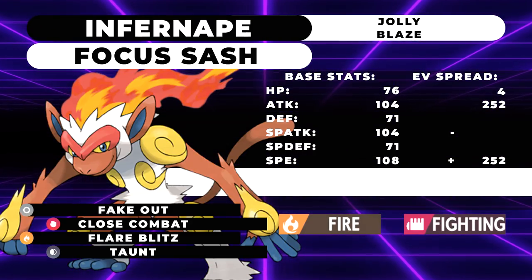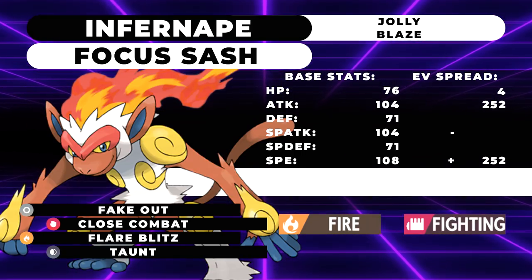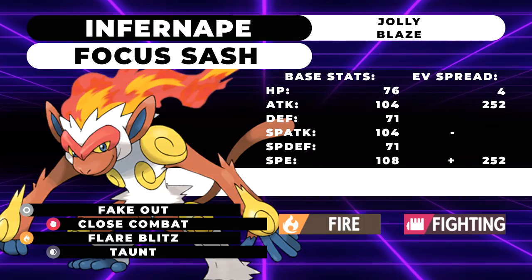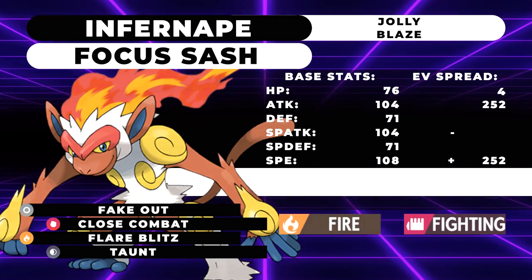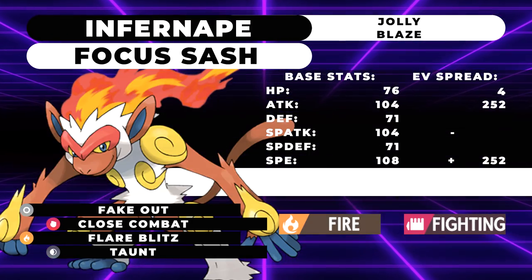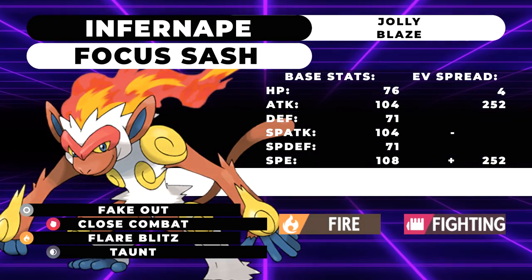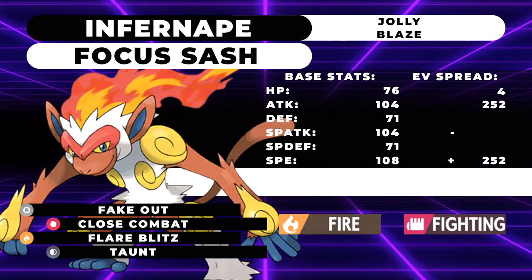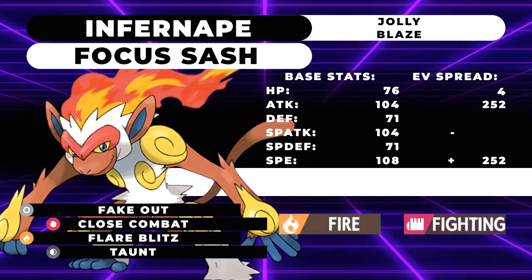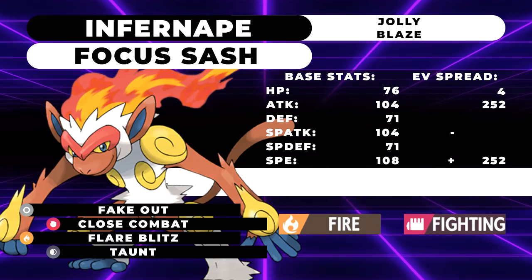It also has access to other cool moves like Encore, and you can even run a Nasty Plot set if you want to opt for a special attacker. U-Turn is also a phenomenal move, and it gets access to Will-O-Wisp. But honestly, I think where the most value this Pokemon gets is mainly just the fact that it's a fast Fake Out user. Other Fake Out users are slow in comparison, and it has a lot of utility with Taunt and U-Turn. There's also been a pickup of Scizor usage recently, and there aren't very many good Fire types in the format that can deal with Scizor effectively. Infernape happens to be one of them since Fighting and Fire are able to resist Bug and Steel pretty well.